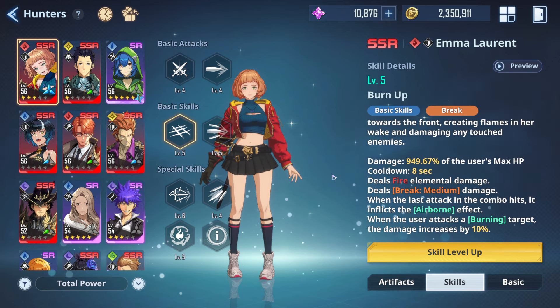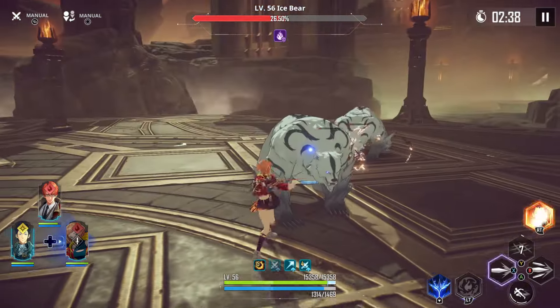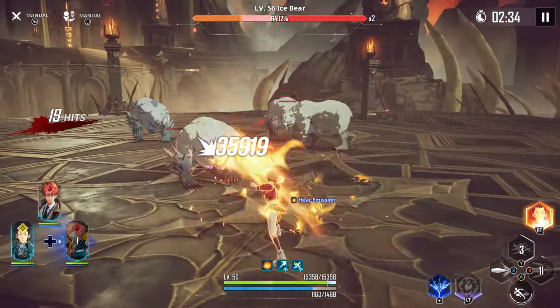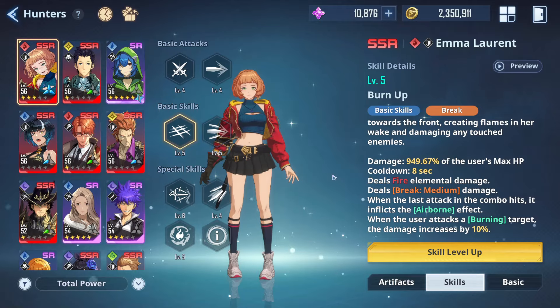Emma's basic skills, Burn Up and Flame Cleave, both have break effects and deal an additional 10% damage to targets who are inflicted with the burn debuff.